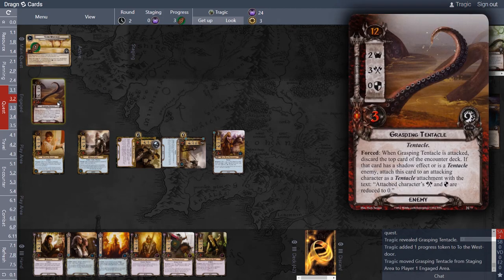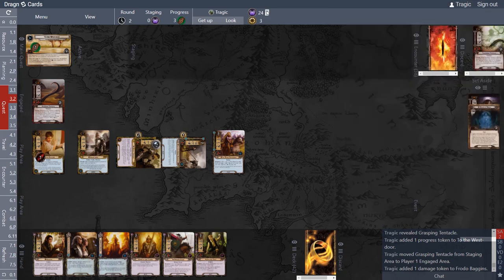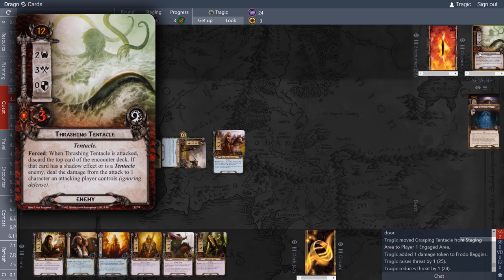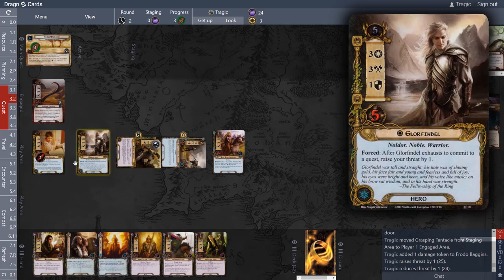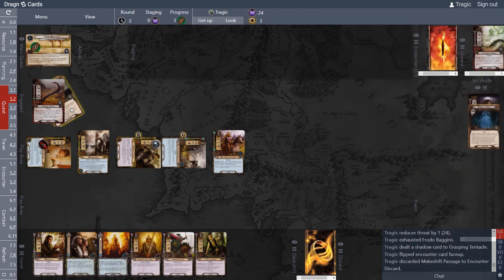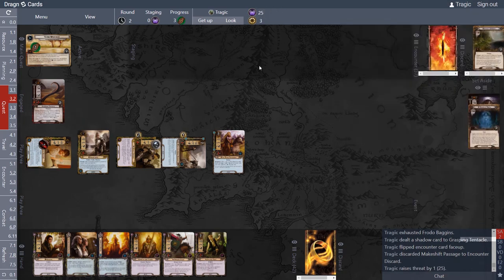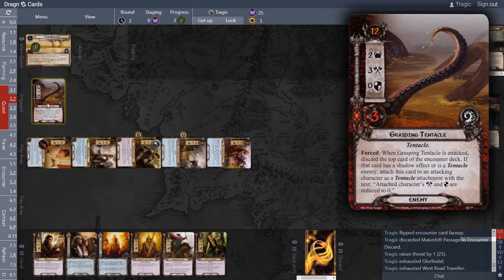Out comes the next card — it's another two-point enemy, so we get one progress token. This guy is going to attack us; he's three health with no attack power boost. I defended with Frodo last turn, so he would have gotten one wound — and threat goes up instead when Frodo blocks. This time I'm going to defend with Frodo again. No shadow effect — that's another wound, but instead of him dying we add one threat.